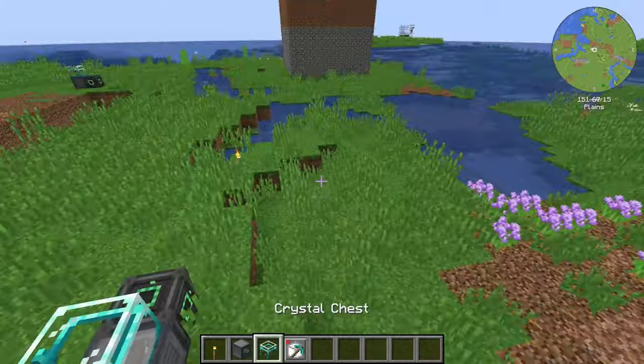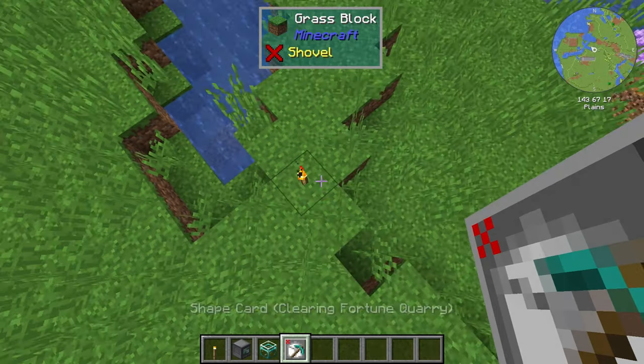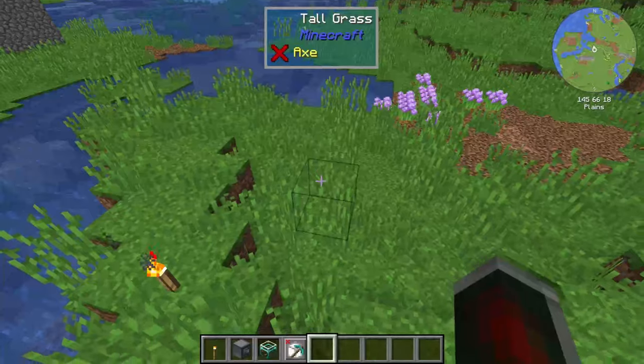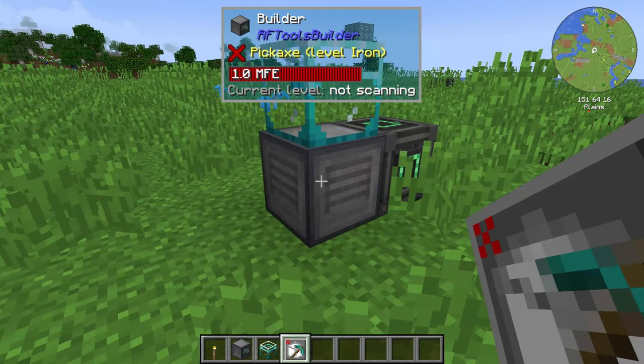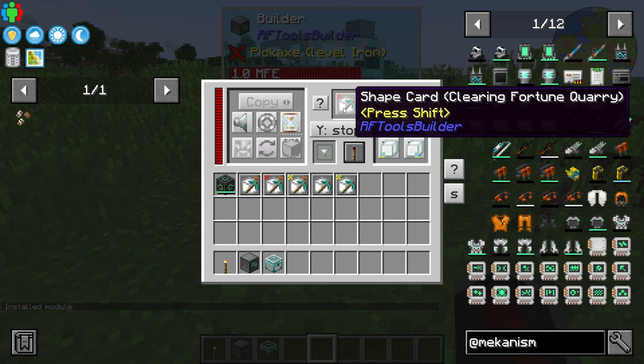One thing to know is you can hold other items and put away the clearing quarry in between selecting the first and second corner. This isn't like some other mods where you have to have the item in your hand the entire time you're selecting. Then you just right-click it on the builder — it will say 'installed module,' and you can check that there.